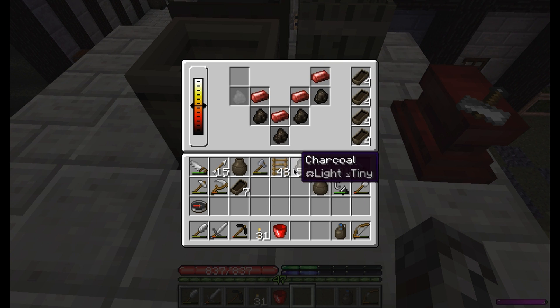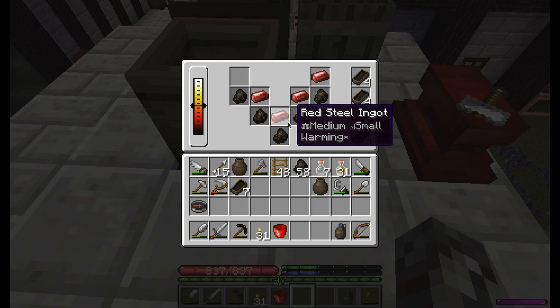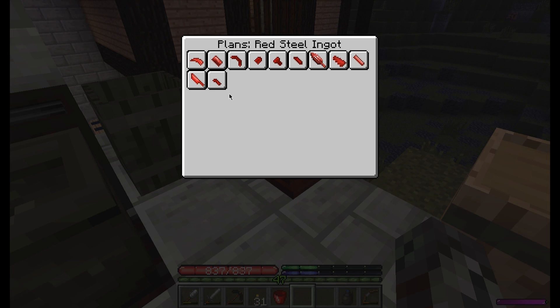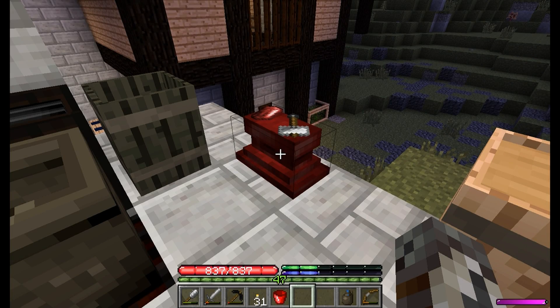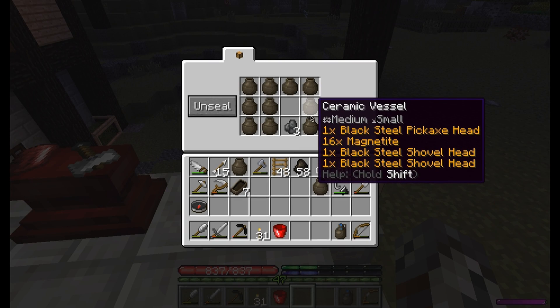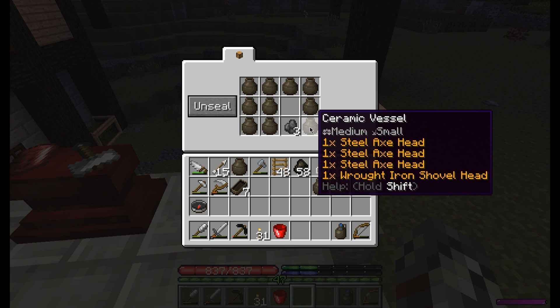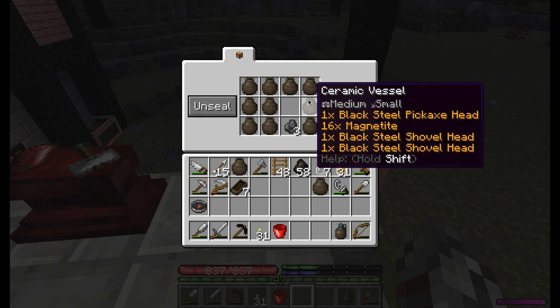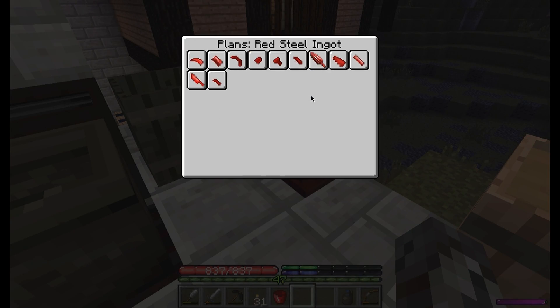I don't think I'm going to stop smiling all tonight. Let's see what else we want to make with this — our world just opened up. There's so much we can do with this. We could make a red steel pickaxe, which I do kind of want to make eventually. But we've got another black steel one ready to go. Also, we've got plenty of steel axe heads. Shovels are not exactly necessary.